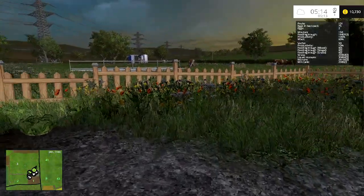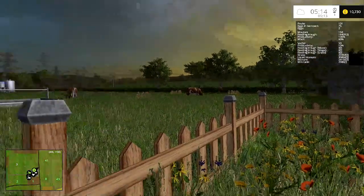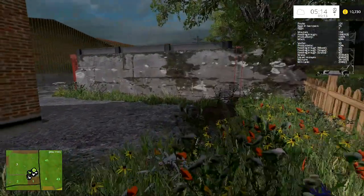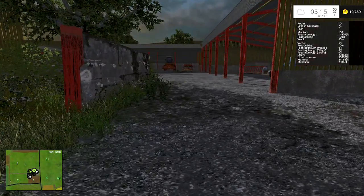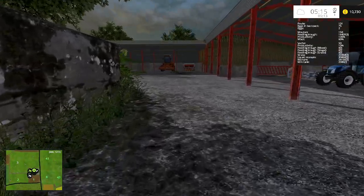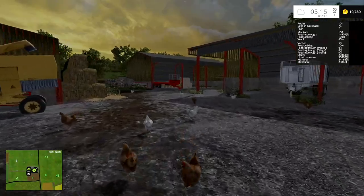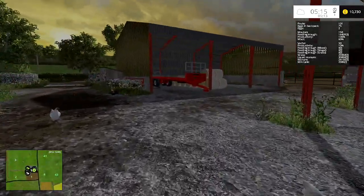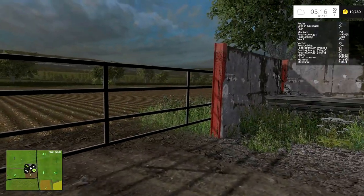Hey folks, it's Frithgar here. It's a lovely morning and we are up a little bit earlier than we normally get up because we have a bit of an emergency. If you have a look at the animal HUD right there, you can see that we have run out of grass. The cows are down to a measly 10 production.